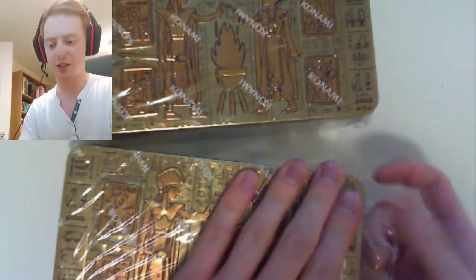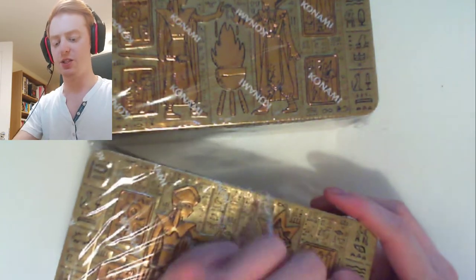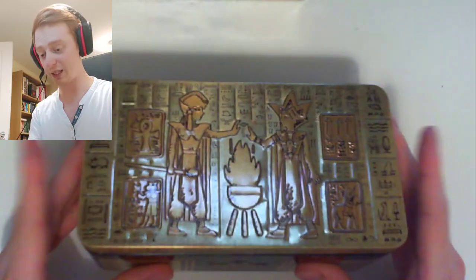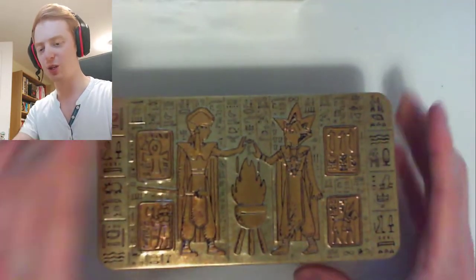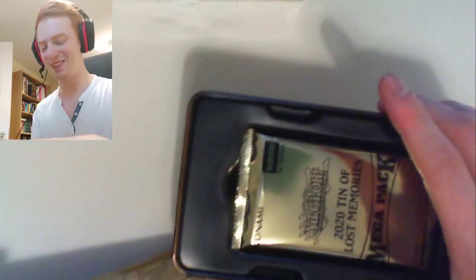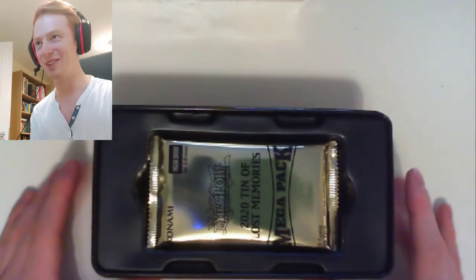But today, here we go, we have the Mega Tin 2020, the August edition, so I'm quite excited to open this. Now, obviously, it has Red-Eyes Dark Dragoon in it, and people are like, are we going to be able to pull this? We're not going to get it, right? It's very unlikely. So we've got two to open. There's a couple of cards I want from this set — one of them is Cherubini. It would be nice to pull Dragoon, but it's just unlikely. I quite like the tin, it's pretty cool. I think it's called the Lost Memories Tin. Some people think, well, maybe those memories should stay lost, because everyone's hating on Red-Eyes Dark Dragoon.